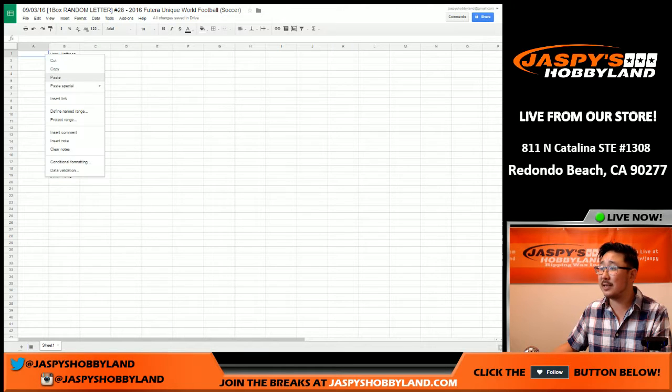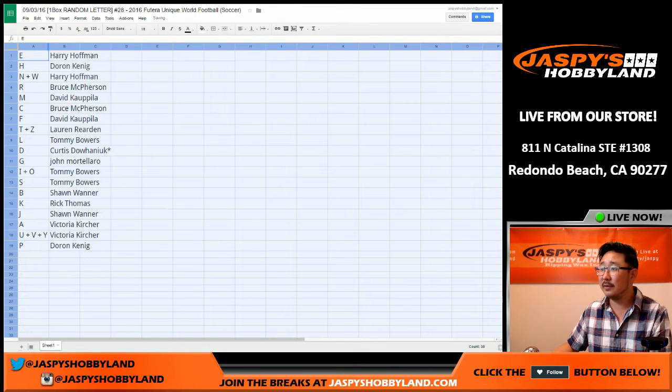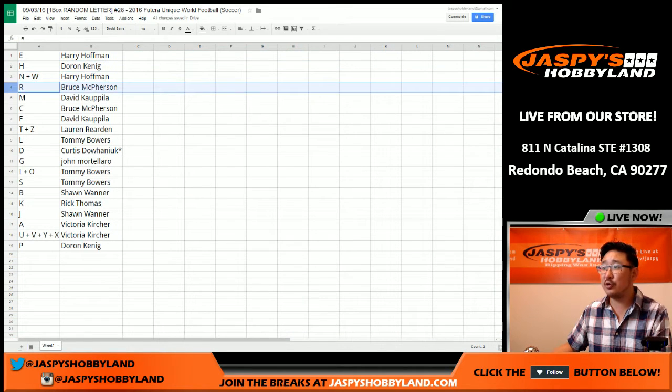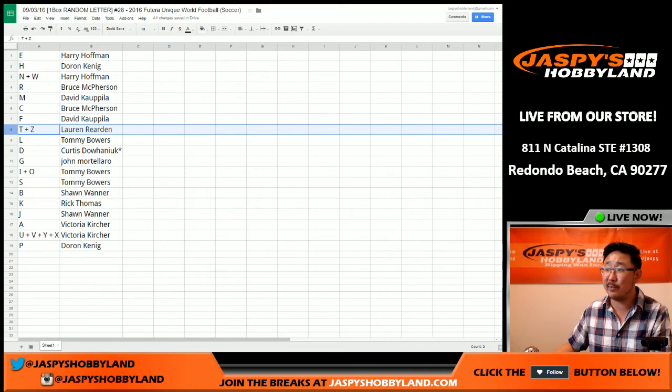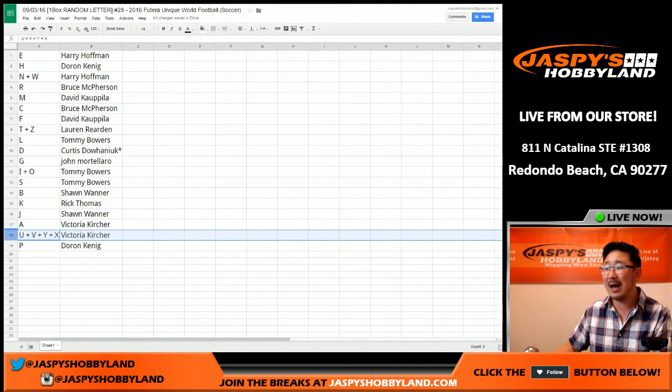Trades are allowed — I haven't seen any trades in this, but I'll give you guys the opportunity if you'd like. Letter E for Harry, H for Doran, N and W for Harry. Bruce, you have R. M for David K. Bruce with C. F for David K. Lauren, you have T and Z — maybe some Zlatan Ibrahimovic in there. L for Tommy Bowers. D for Curtis. Last spot Mojo — G for John. M, I, and O for Tommy. S for Tommy. B for Sean. K for Rick T. J for Sean. A for Victoria. U, V, Y, and X also for Vicky. B and P for Doran. That was the randomizer.